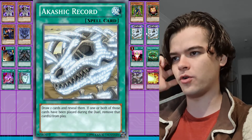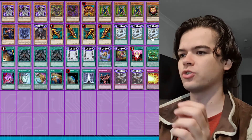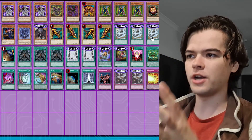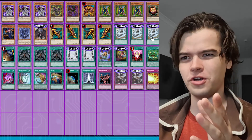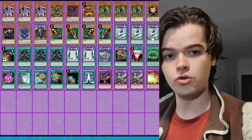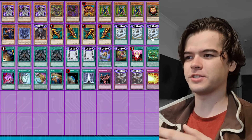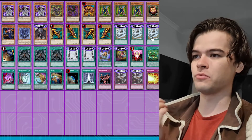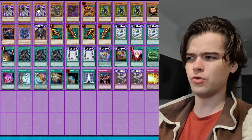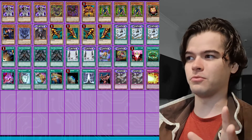We have three copies of Akashic Record, which is a card that Yubel uses when she's possessing Johan in the Sacred Beast deck. This is a fantastic draw spell, and it is also the reason why we try not to run multiple copies of cards. You'll notice this deck runs a lot of singles — and this is why. You activate it, draw two cards, and if any of those cards have been used in the duel so far, you have to banish them. With the lineup we've got, there's not a lot of chance of drawing cards you've already used. The only cards at risk are Akashic Record, Mad Reloader, and Dark World Dealings.